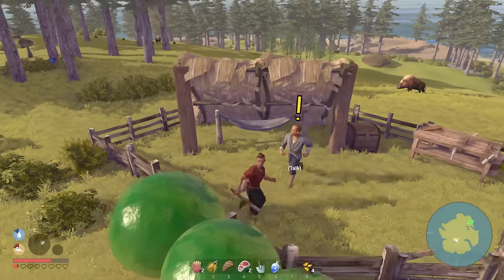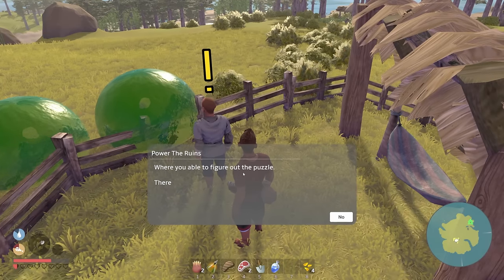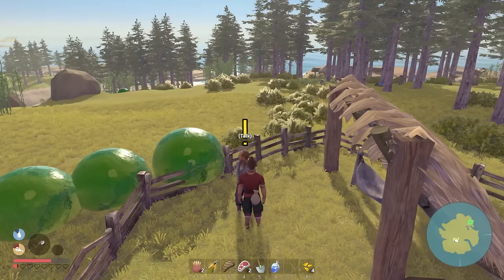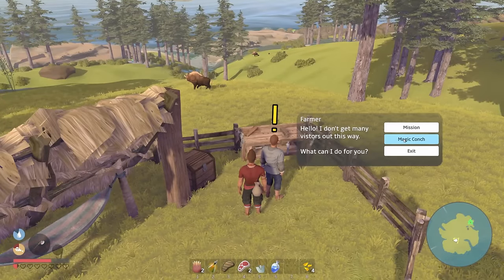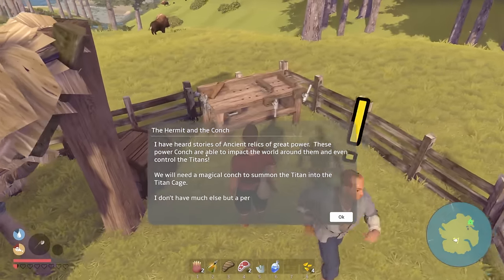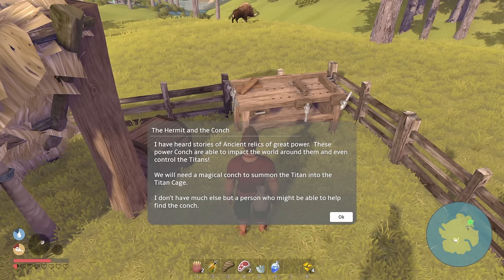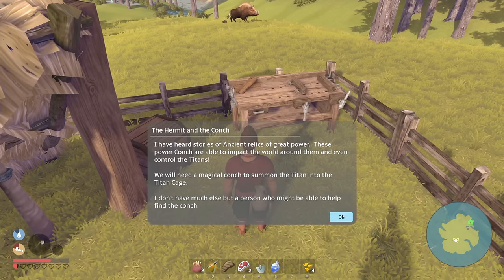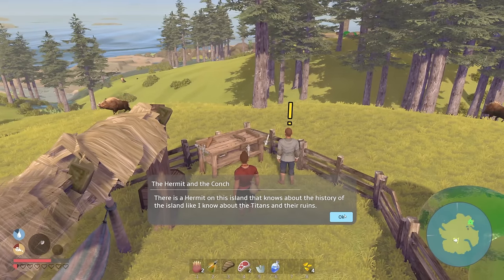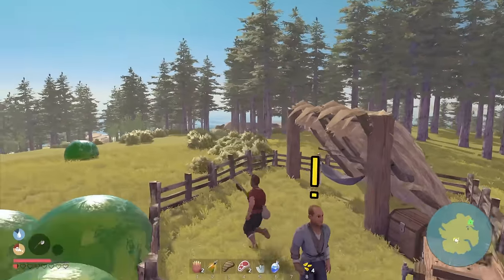Slimes always try to kill people. Mission update — able to figure out the puzzle? No. He also mentions the magic conch: 'I have heard stories of ancient relics of great power — power conch are able to impact the world around them, even control the titans. We will need a magical conch to summon a titan into the titan cage.' There's also a hermit on this island who knows the history of this place — I need to seek him out.